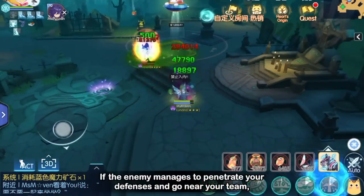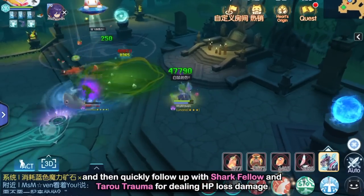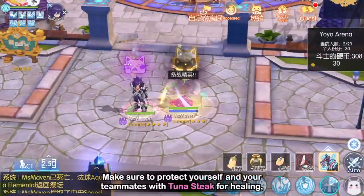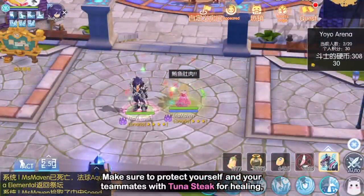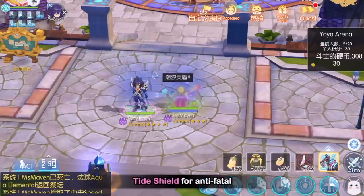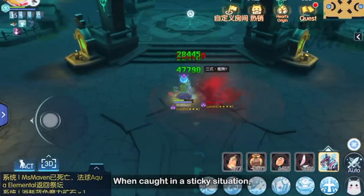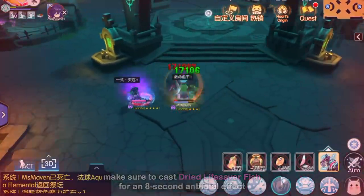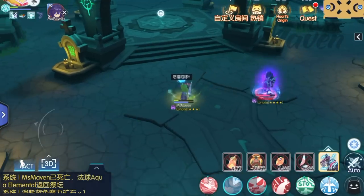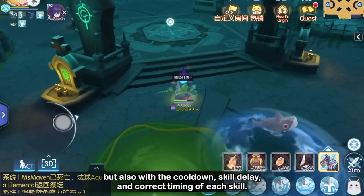If the enemy manages to penetrate your defenses and go near your team, cast Dolan Trick to turn him into a Broccoli, Evil Cat Roar to remove his buffs, and then quickly follow up with Shark Fellow and Terror Trauma for dealing HP loss damage, which can help your team secure the kill. During team fights, make sure to protect yourself and your teammates with Tuna Steak for healing, Tuna Party for shield, Rumble for clearing debuffs, Tide Shield for anti-fatal, and Cat Transformation for resurrecting. When caught in a sticky situation, make sure to cast Dried Lifesaver Fish for an 8-second anti-fatal effect, giving you more time to control your enemies and protect your team. Use Jump to go to a safe place before regrouping with your team. Spirit Whisperers have a lot of utility skills, so you need to familiarize yourself not only with their effects but also with the cooldown, skill delay, and correct timing of each skill.